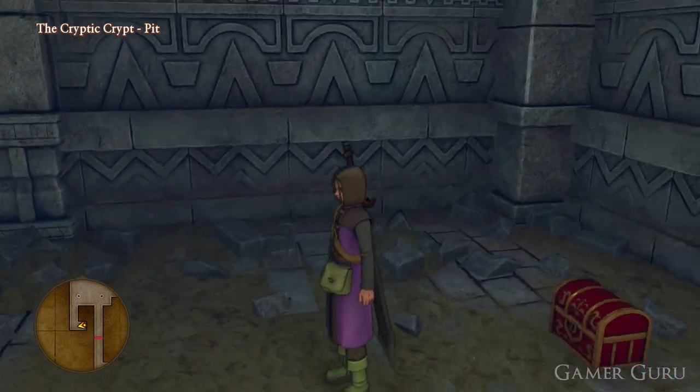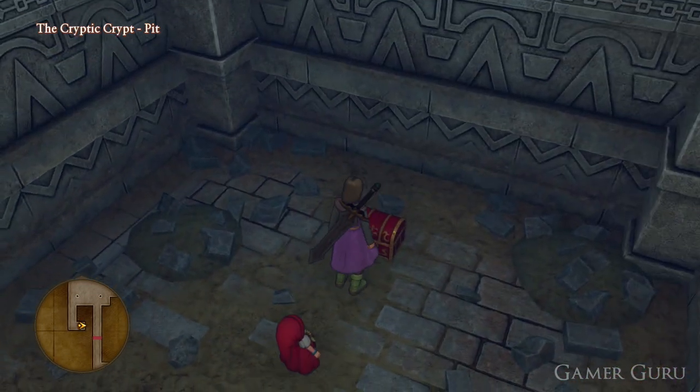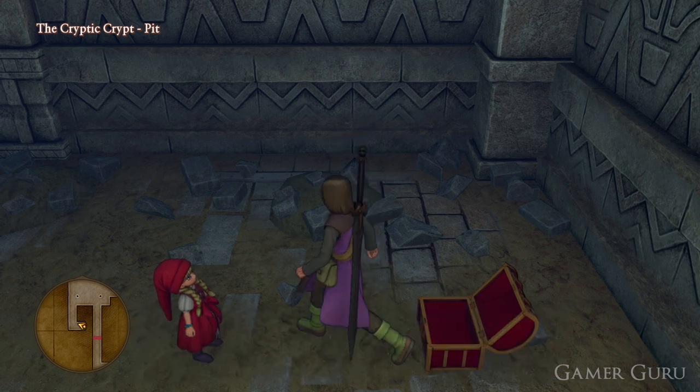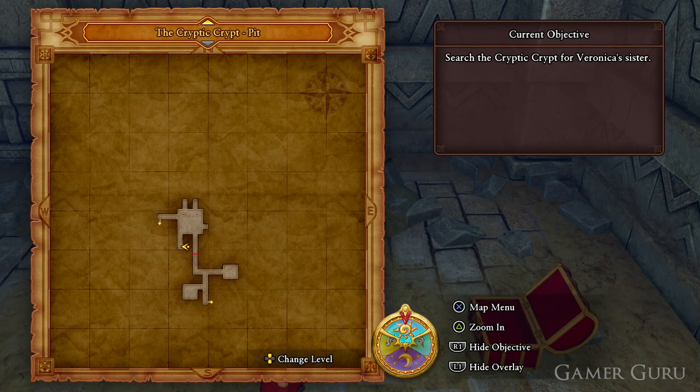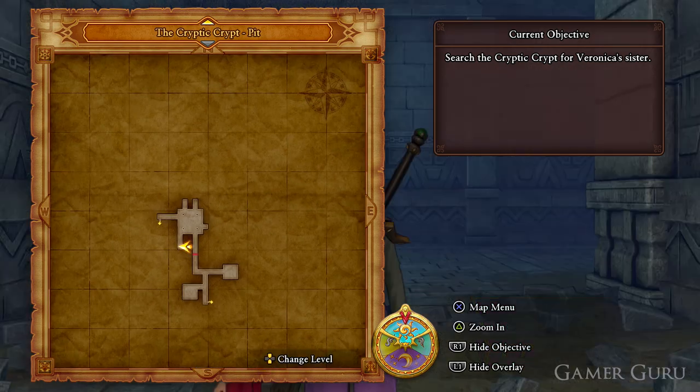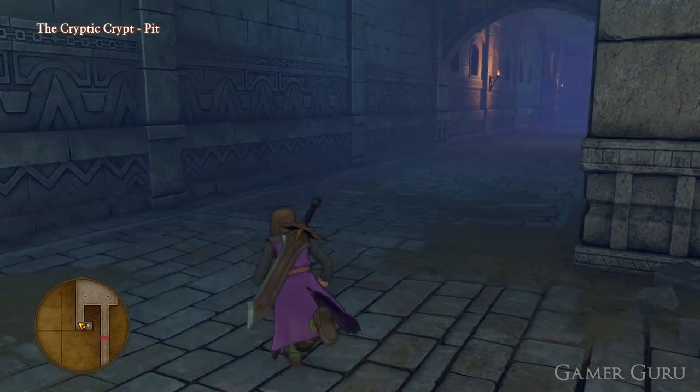Straight below us will be another chest. If we go ahead and check the map, we'll notice we're actually on the same lower level as before in the pit, but on the other side of that red door that we could not access from the other side. So from here we want to go into the main room of the pit and we'll notice there's another chest in this large room.